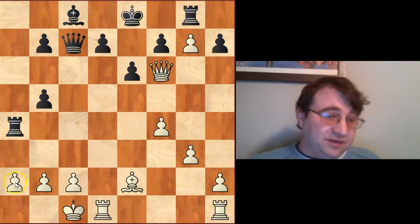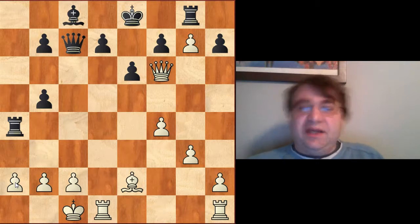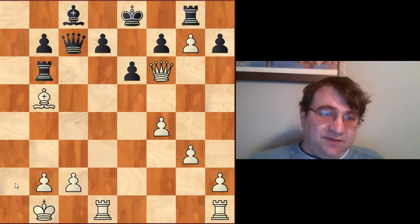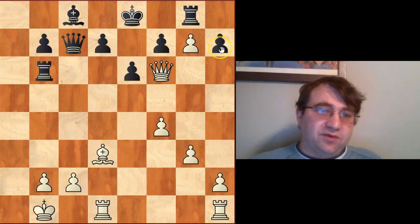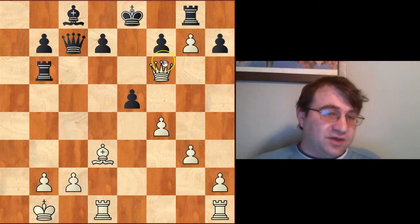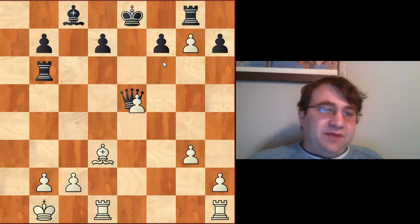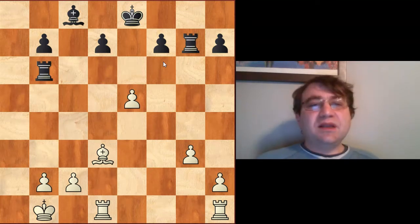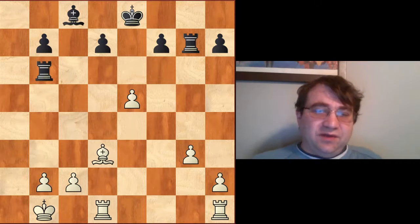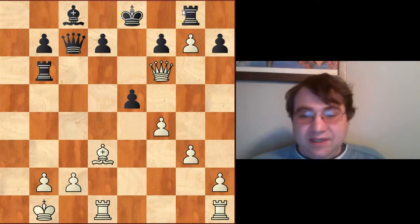Fischer plays Nf6+ Bxf6 Qxf6 and then Qc7, castles queenside. It seems anti-instinctual to give up this pawn, but against a player like Tal you can't play any slack moves — you have to play extraordinarily accurate chess. After Ra2 Kb1 Ra6 Bxb5 Rg6 Bd3, Fischer is threatening Bxh7 which would basically end the game. Tal finds the only defense with e5, putting pressure on the queen. A safe move like Qxe5 after Qe5 fxe5 fxg7 would probably save the game, so Fischer sacrifices his queen with fxe5.